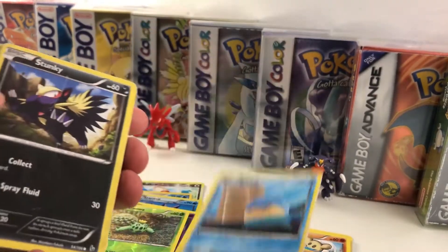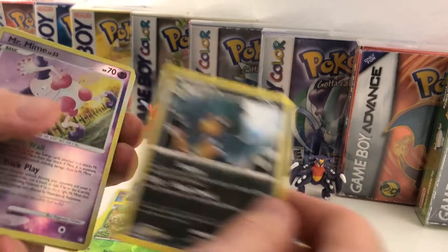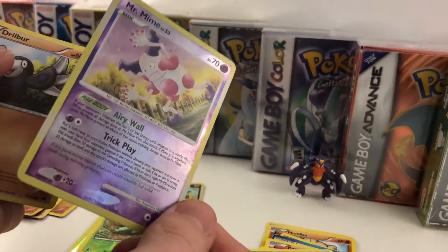We've got Spiel — he's kind of beat up as well. Stunky, beat up. That's a neat Murkrow — loving that. Mr. Mime! There you go, this one's for you, Dan — that's your boy right there.